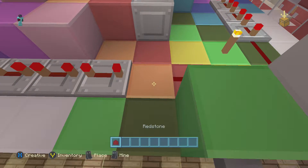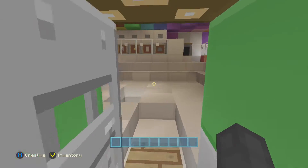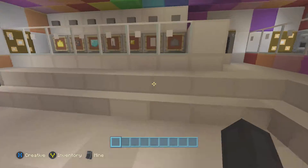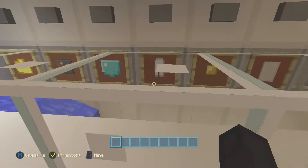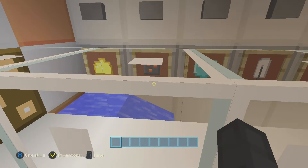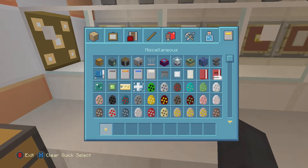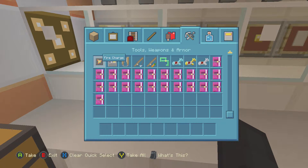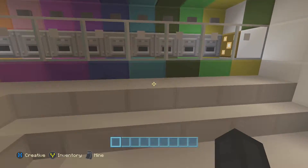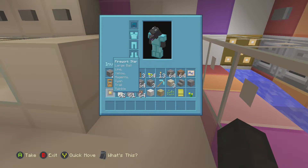I'm going to try and show you guys how to make a firework. Here you're going to get all your ingredients: gunpowder, paper, gold nugget, feather, diamond, the fireworks star I believe, and glowstone dust. Those things are called fire chargers. Here's all the different colors.